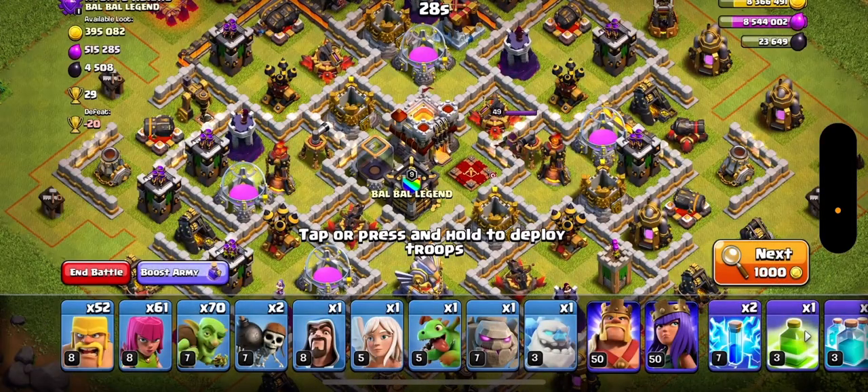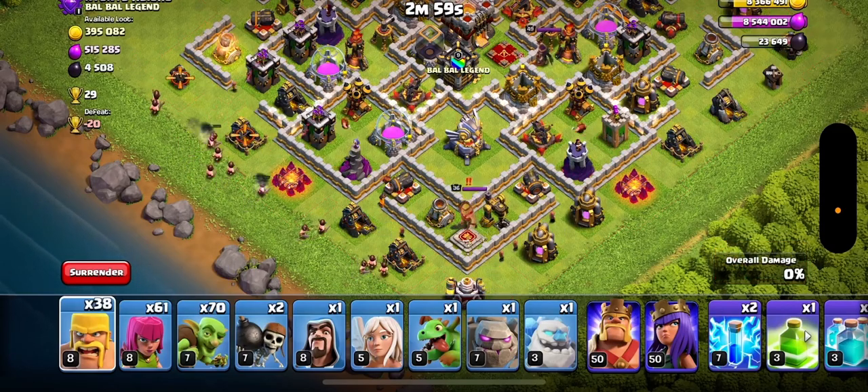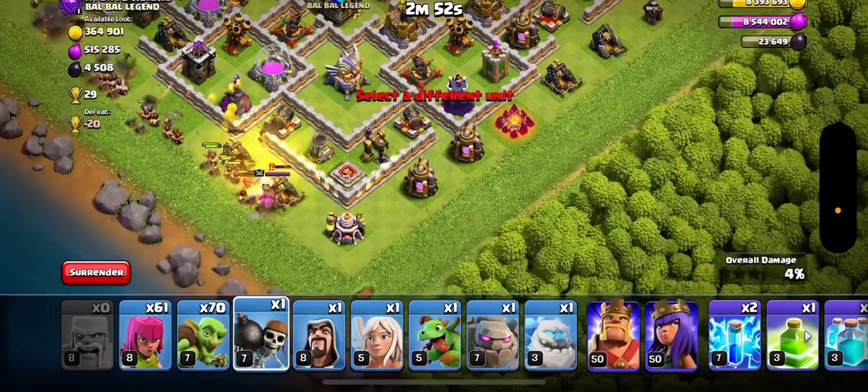Alright, this base looks pretty good. I'm going to start out like this — put these barbarians right here, just like that. You want to put some wall breakers here, put one there.